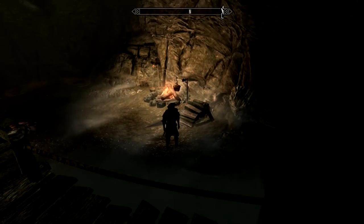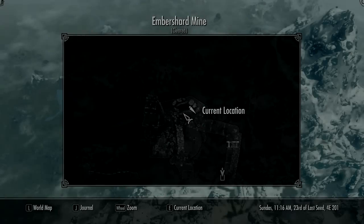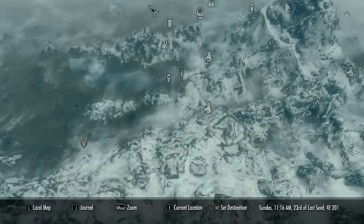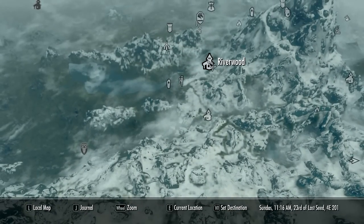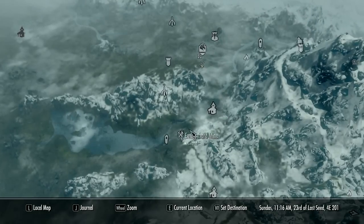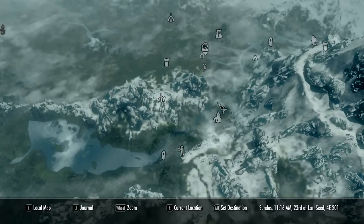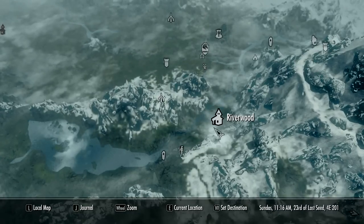A little thing that they included in the game is mining. I'll quickly show you how to mine. We are in the Embershard Mine, which is right next to Riverwood where we start off in the game, so it's really close — about a two minute walk. As you can see it's southwest from Riverwood, so it's not that far away.